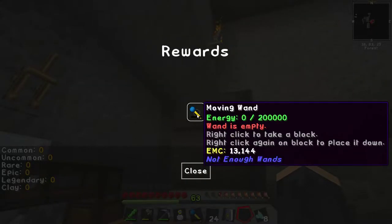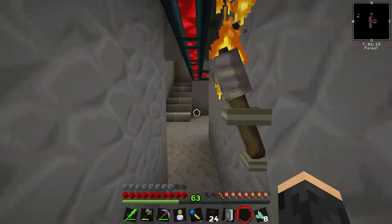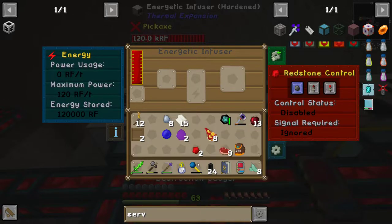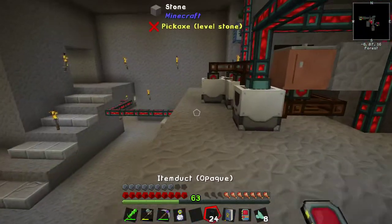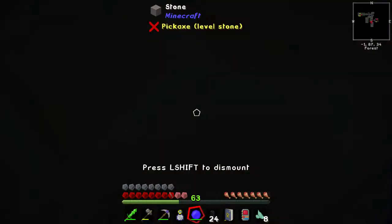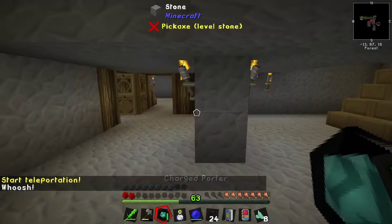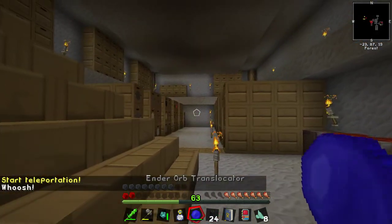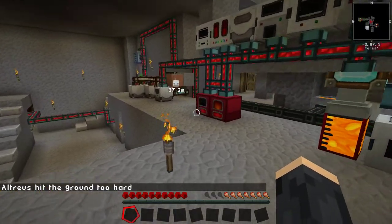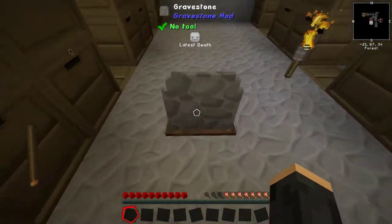Moving wand - right-click to take a block, right-click again on a block to place it down. Let's charge it up and then we'll see how many blocks cause the game to crash when we use it. You take a lot of energy. Reusable ender pearl that carries you. I couldn't find my charge port, it wasn't in the right place. That was bad news bears. Oh thank you, thank you very much. This seems like a good time to end this episode.